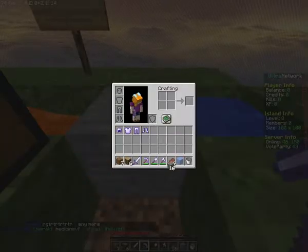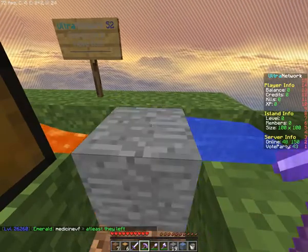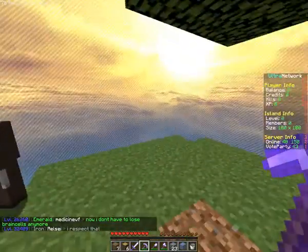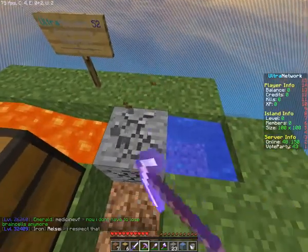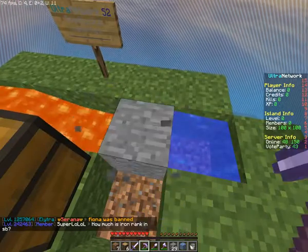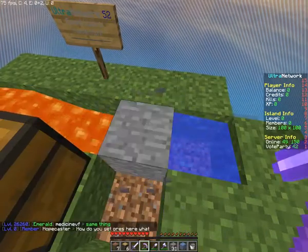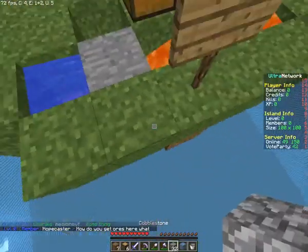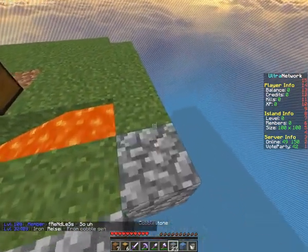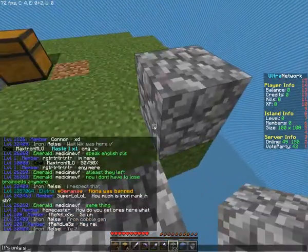From what I understand about Skyblock is that you do this cobblestone generator thing, and then you start — actually, how the heck do you get iron? How do you get like ores? The cobblestone generator is only giving me stone.